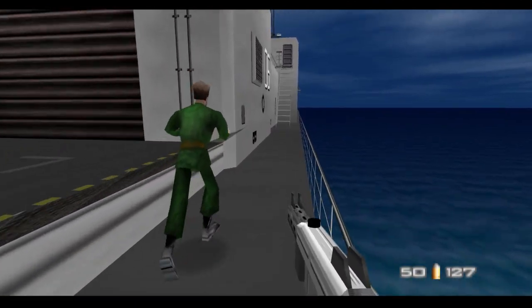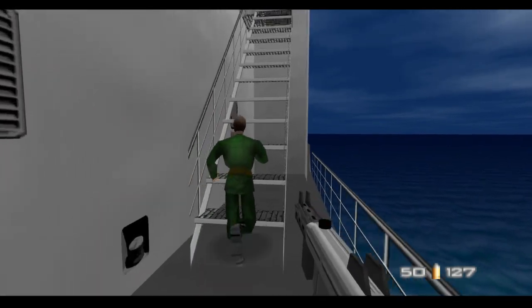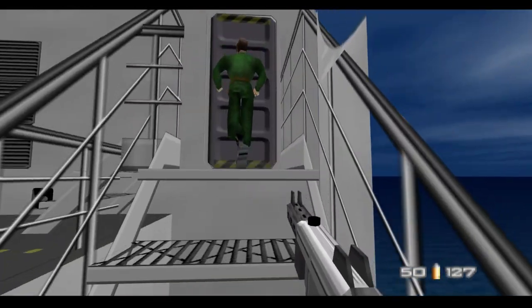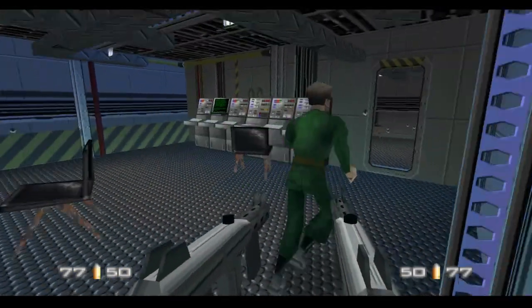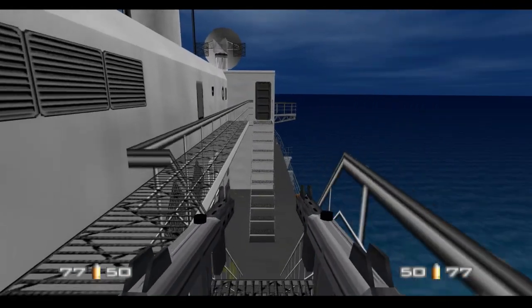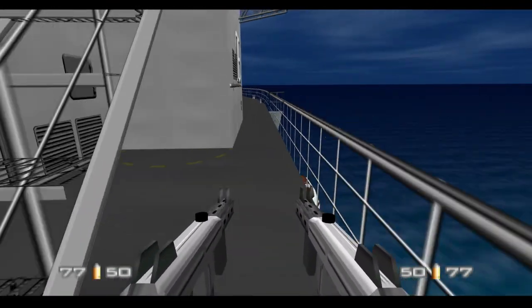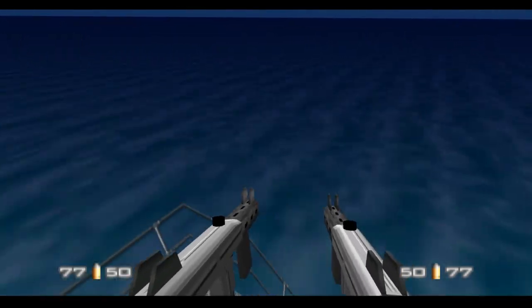Look at the graphics of the ocean and sky — it's so simple but it works for the game. This guy is just running around. I'll just make my way to my boat and be done with this mission. That wasn't too bad — you just gotta watch out for those hostages getting shot.